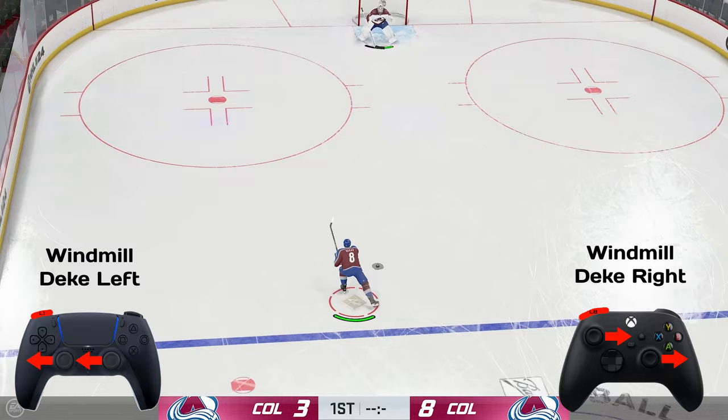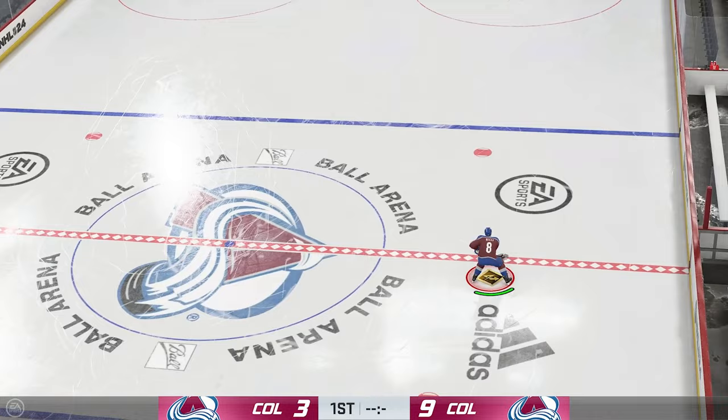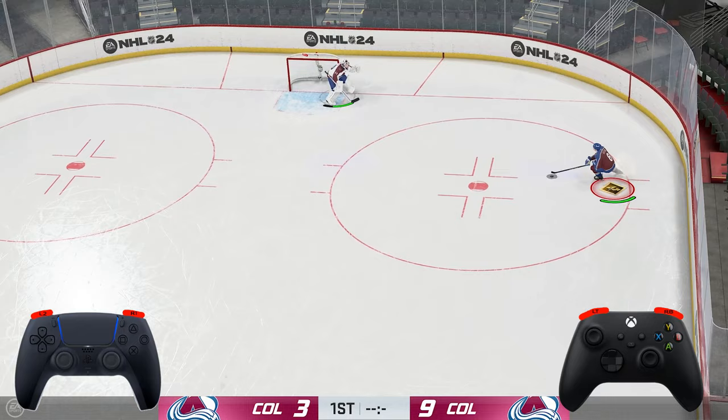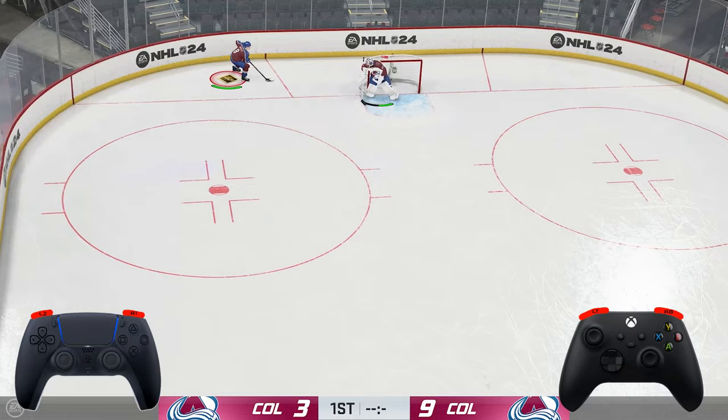Next up we have the board chip, and this is a very rare play. I hardly ever see it in NHL, but it's super easy to use — you're going to use left trigger and right bumper at the same time as your player is skating up the boards. This will launch your player back off of the boards while chipping the puck off the boards, and it's a quick easy way to get your player around defenders without getting hit.